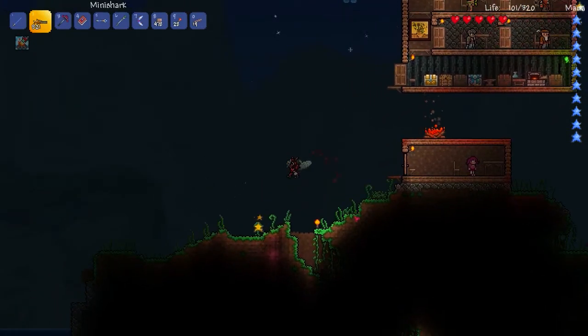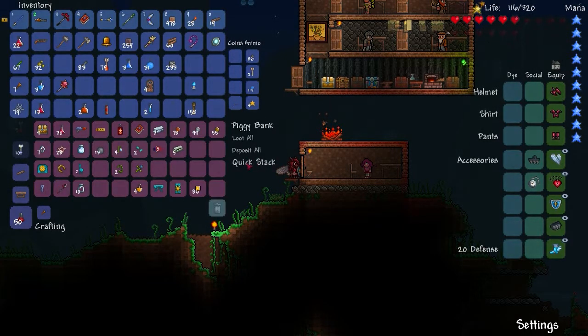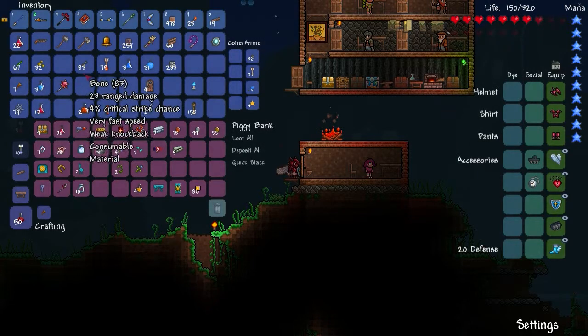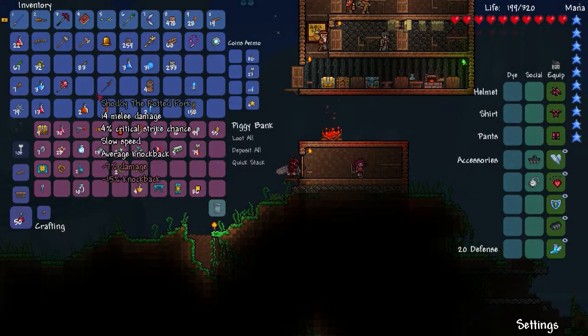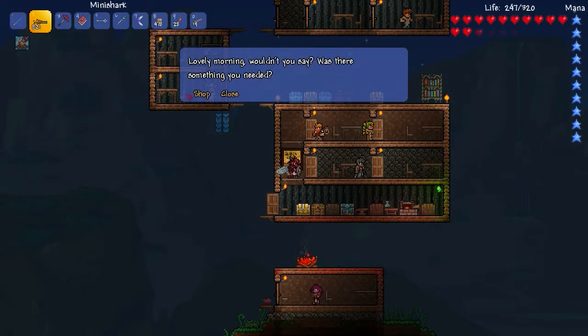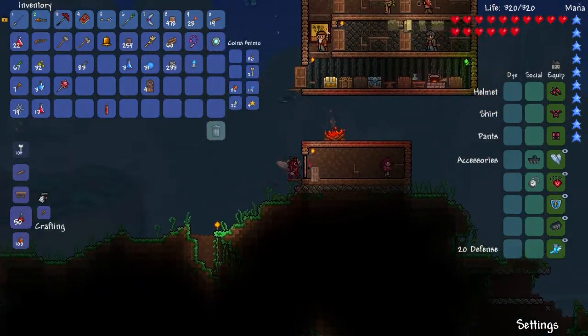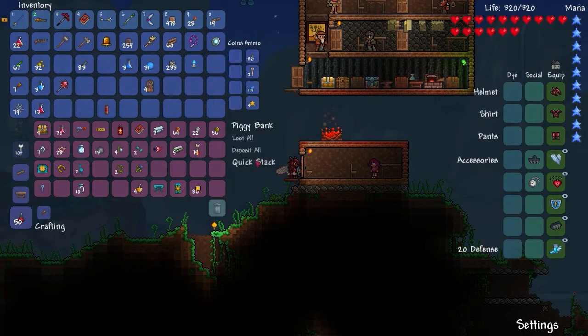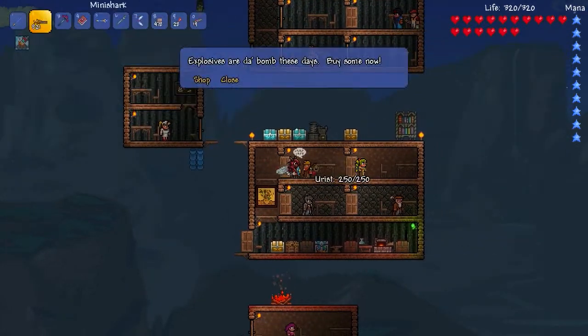That's okay. Did we lose any money? Oh, we lost a little bit of money. Do I want to sell anything or do I want to just run back down there? I don't quite know what I don't need but I don't think I need the rotted fork. Also I have hunter potions - I never really use hunter potions or gills potions or rope. I always put my money away and then I'm like, oh, one more thing to sell. I can sell this Water Bolt.